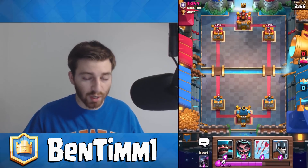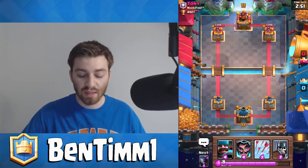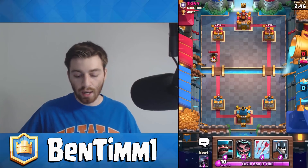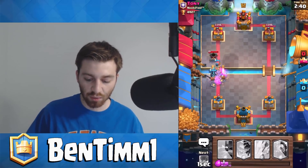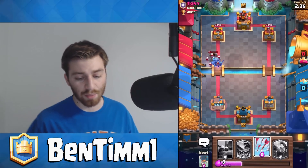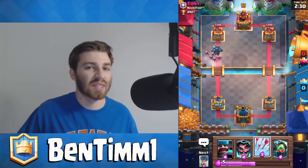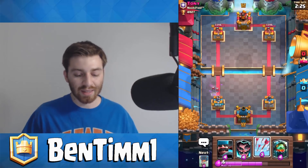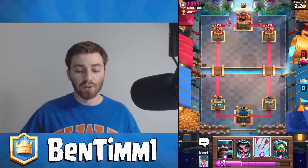Mortar seems to be the most meta card at my trophy range right now. When I'm facing a level 12, I automatically think mortar. My opening hand honestly isn't the best to deal with the mortar because he's probably gonna throw on a knight. He's got the bats — I'm just gonna let the bats kill my PEKKA because I can't really afford to overextend on elixir. If he has like the minion horde, that's a very popular mortar deck as well.